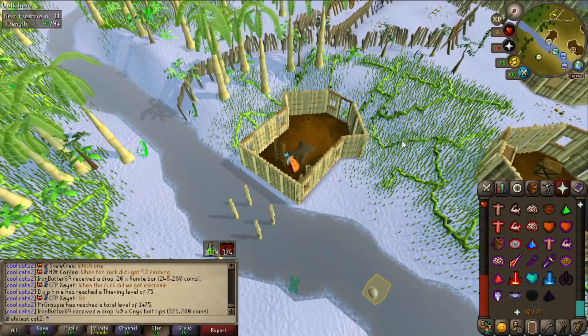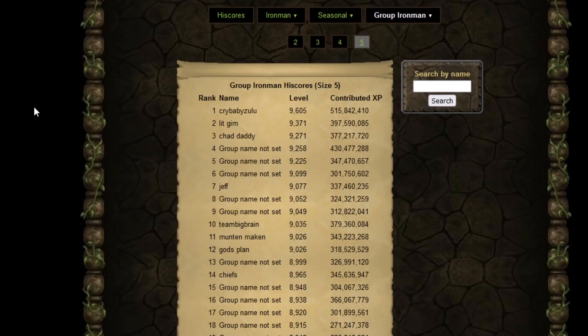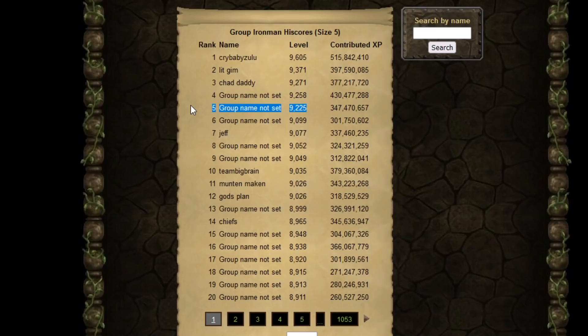I got a spiritual creatures task and today there was an update which made it so that the creatures in the Nex room can drop dragon boots as well, because previously they just weren't in the drop table. I'm going to try to go kill them because I have a feeling they are completely free on prayer - they just drop super restores and if you need to replenish you drink them and you have infinite prayer.